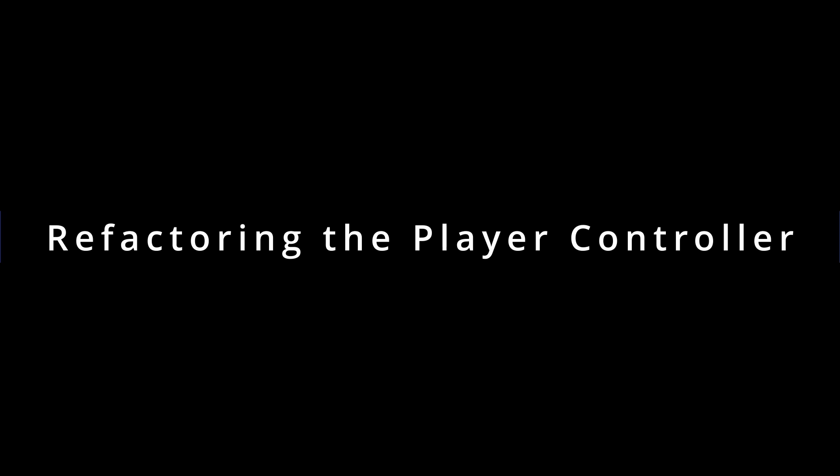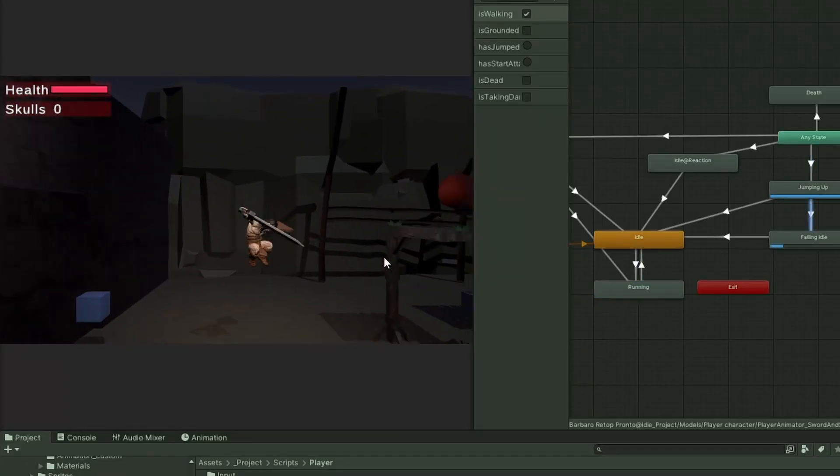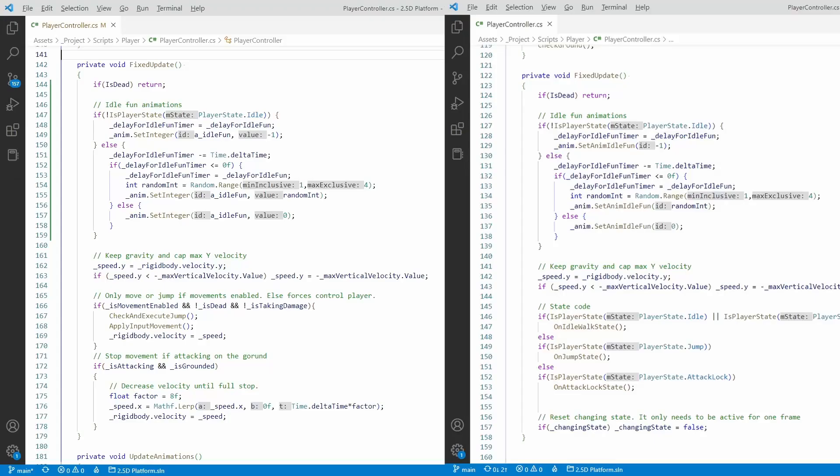I then started implementing the combo system. But every time I changed something, something else in the code broke. So I finally decided to refactor the player controller.